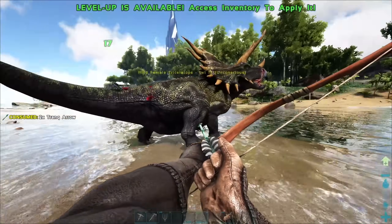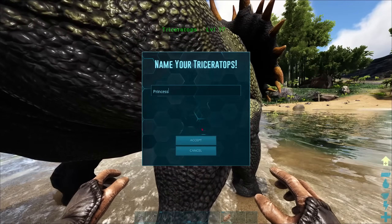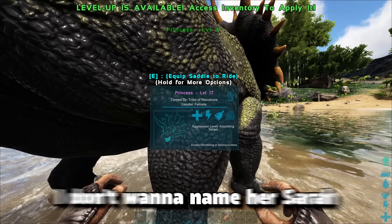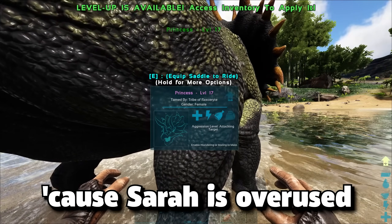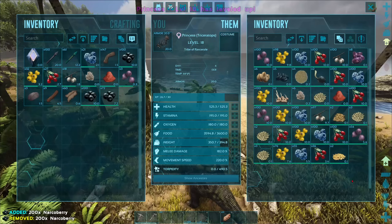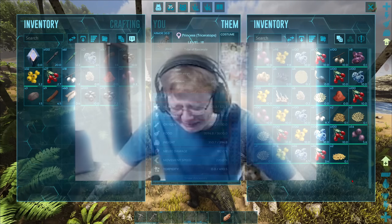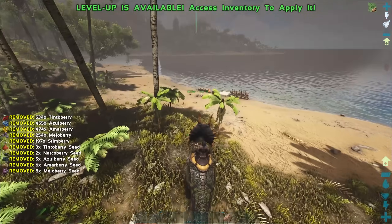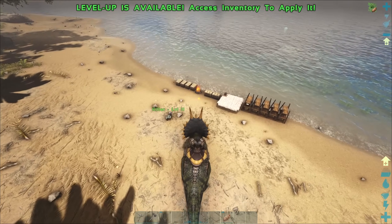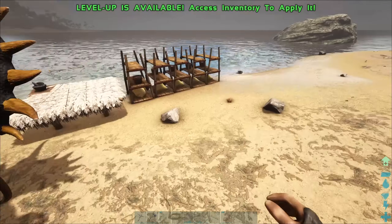When she tamed up, I named her Princess — I felt like naming her Princess because I didn't want to name her Sarah, since Sarah's overused. I harvested two bushes with Princess, became encumbered, and then regretted my life decisions. I'll give credit where credit is due though — she does pretty well at harvesting berries, and in this case, narco berries.